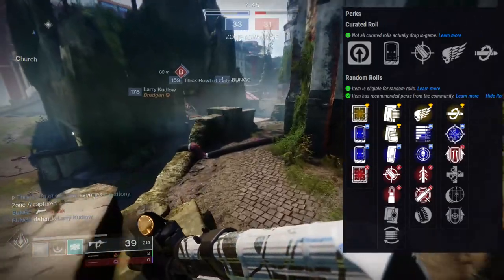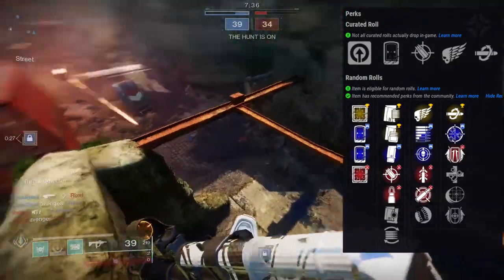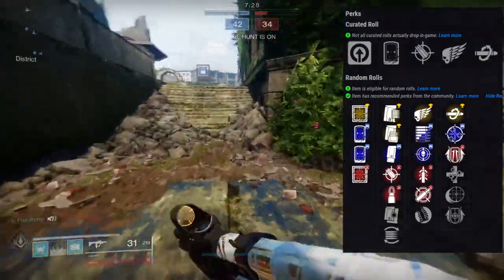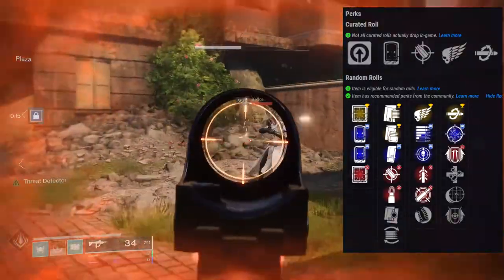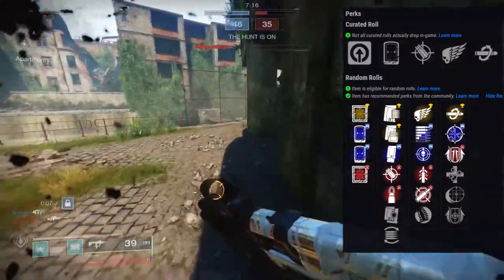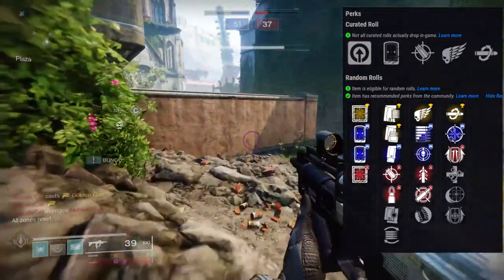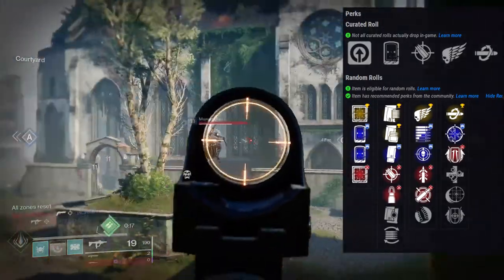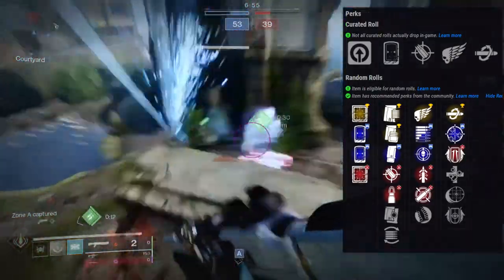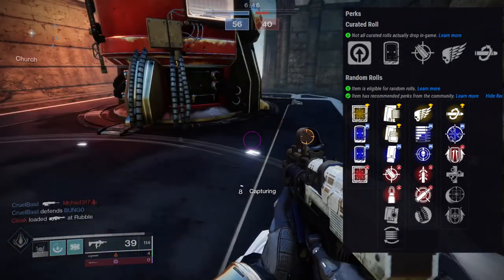My god roll would be something along the lines of a good scope boosting my range — I want as much range as I can. For the magazine I'd want Appended or Extended Mag. It's already at 36 bullets base, so a magazine mod would probably bump it to 39 and a magazine perk to around 41. Maybe Accurized Rounds or Steady Rounds would be the better choice since you get that increase in range.